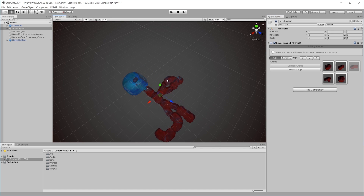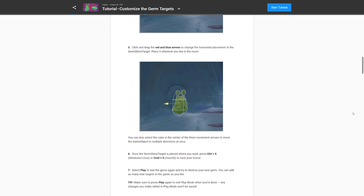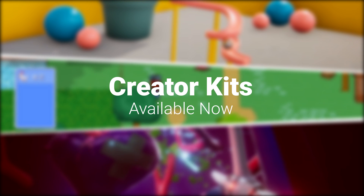Complete with snappy drag-and-drop editor functionality. Each Creator Kit is quick to download, joyous to play with, and includes easy-to-follow step-by-step guides online. Get creating with our Creator Kits — free to download from Unity.